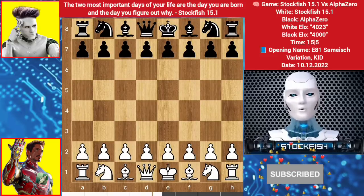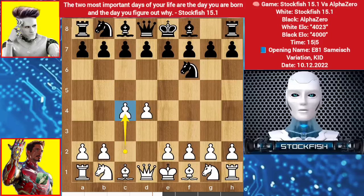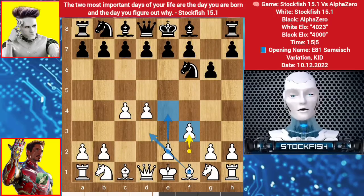Let's go. I started with d4, we have knight f6, c4 by me. The top book moves are c6 or e6, then play d5, and g6 is also available. AlphaZero chooses to play g6. Stockfish played f3 — I want e4, then bishop here, queen here, long castle, and push the kingside pawns potentially, h4-h5.